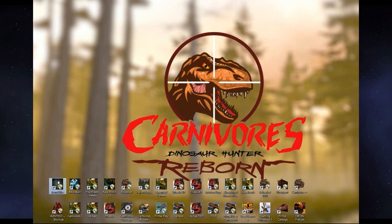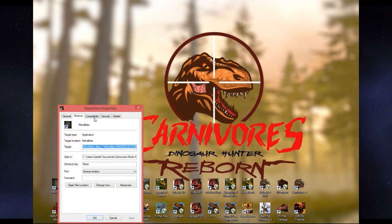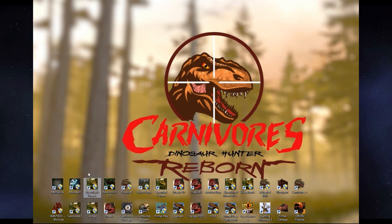Simply right-click the desktop icon, go to Properties, find the Compatibility tab, and your Carnivores game or mod is probably default set to like Windows XP or something. Simply click the checkmark to run in compatibility mode and set it to Windows 98. Apply the changes, click OK, and then we'll try it again.